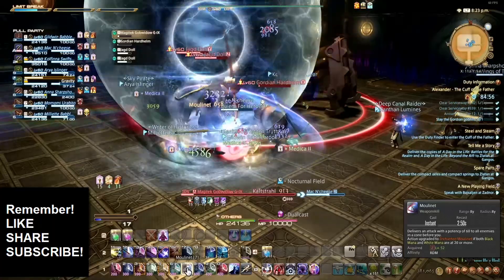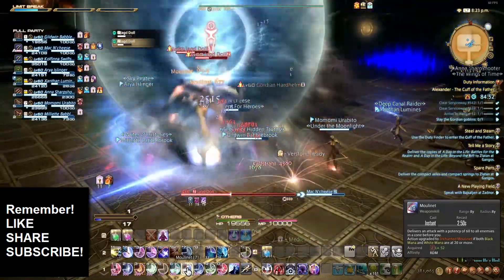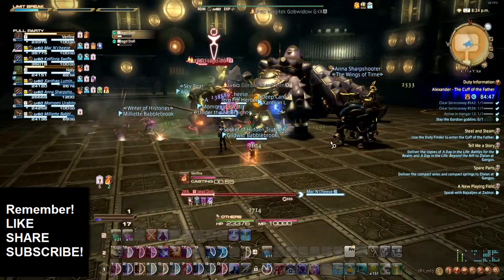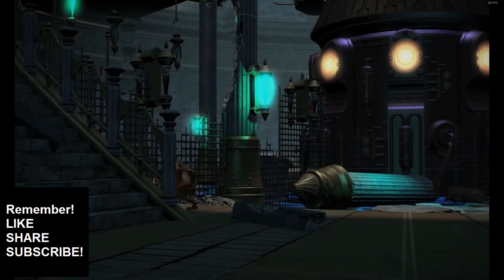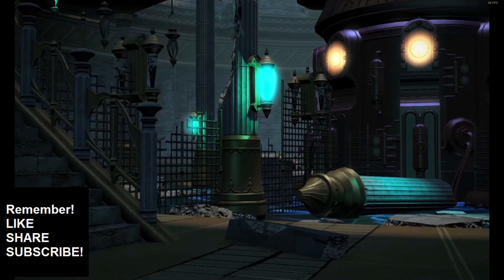We're doing this for that quest on the right that says spare parts. In order to complete this, me and my wife are going to have to run Alexander a grand total of 60 times — not every wing, we just have to do 60 instances. I'm trying to get those axles. Now it's time for part three of Alexander — I love this one. Watch this intro.